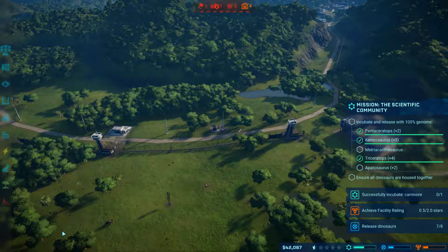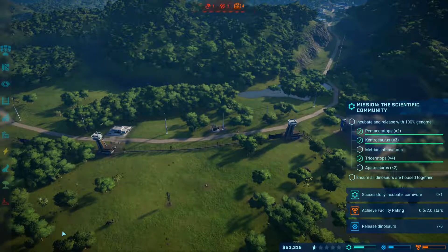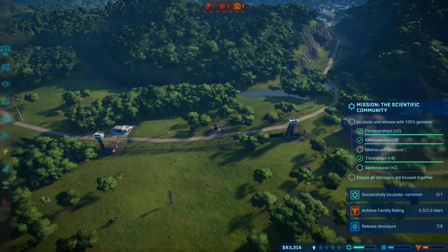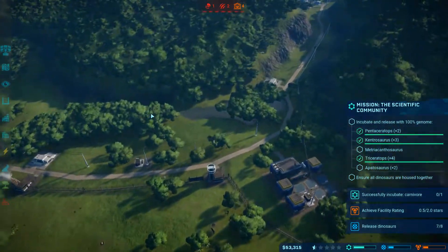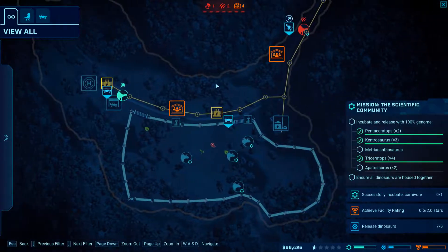Hello everybody, I am Brayman19 and welcome to episode 60 of our Jurassic World Evolution Campaign playthrough on Isla Sorna. Right now we are just doing our best to get the park under control again because we had a huge problem with that.